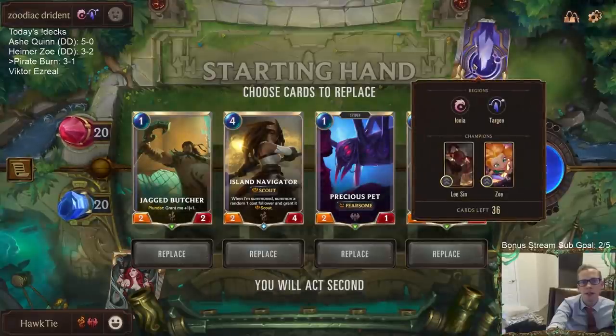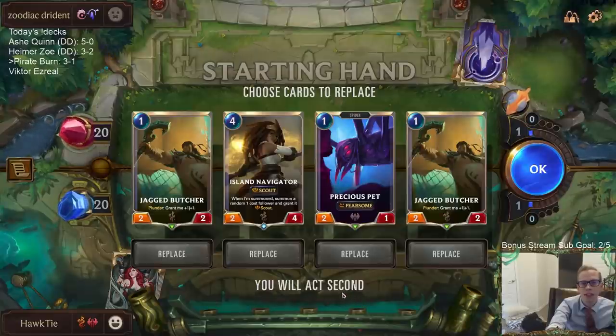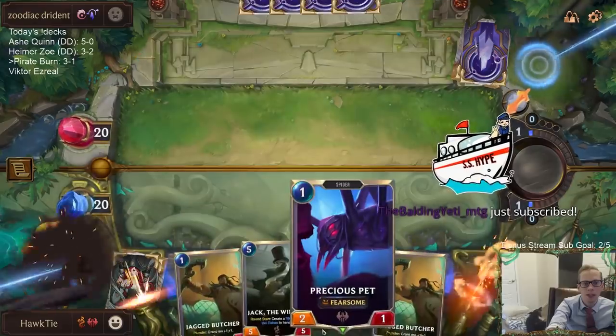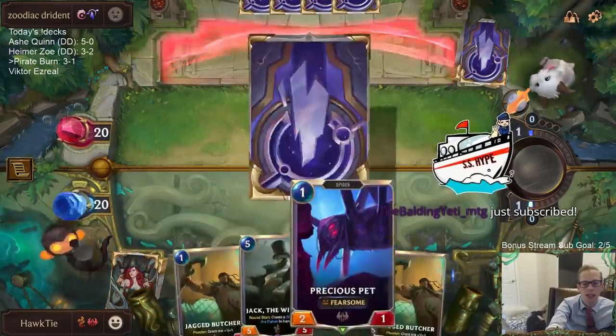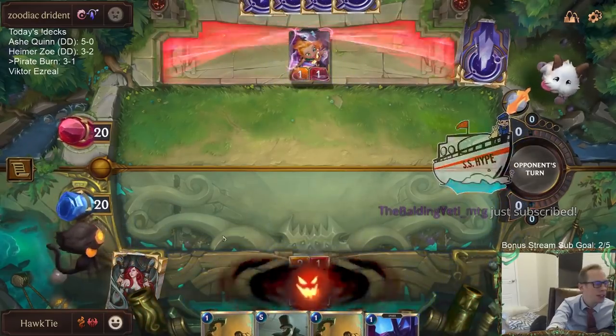What are we playing against? Oh, the deck we lost to — Lee Sin and Zoe. Alright, well they most likely won't have as good of a hand as they just had in that last game. Most likely. So this will be turn one Precious Pet attack, turn two double Jagged Butcher. Okay, maybe they'll have the exact same hand.